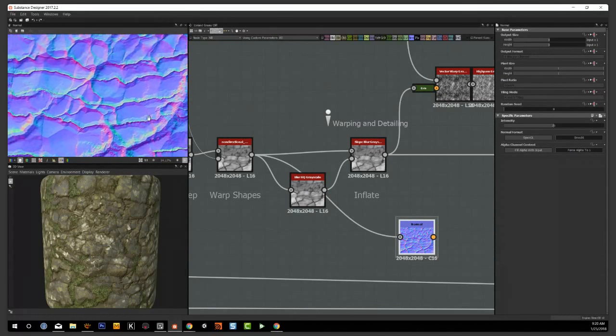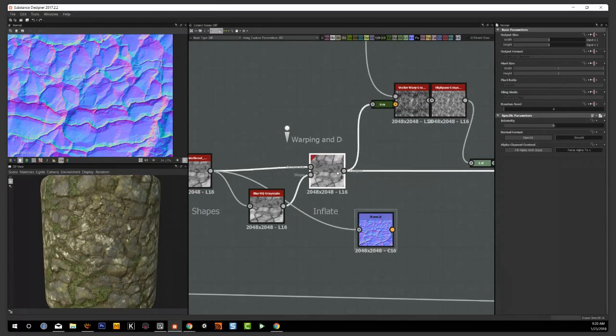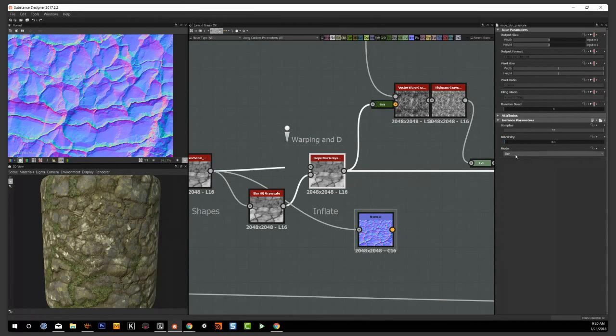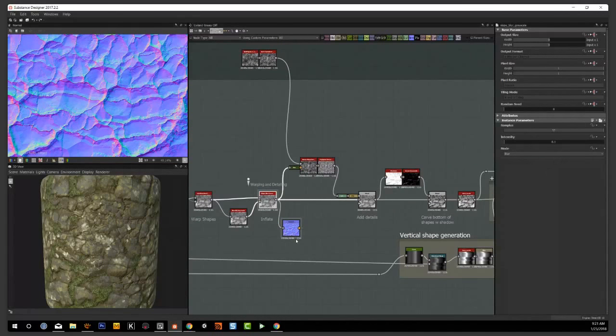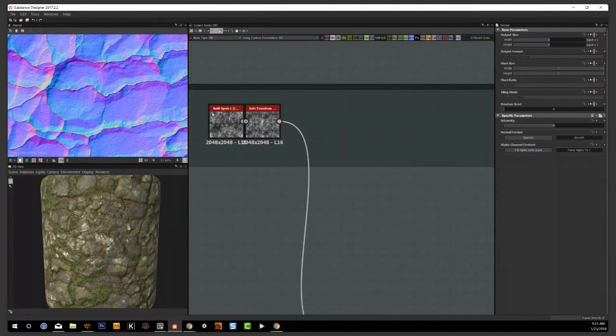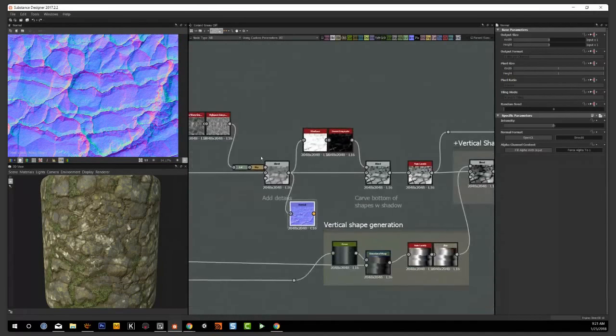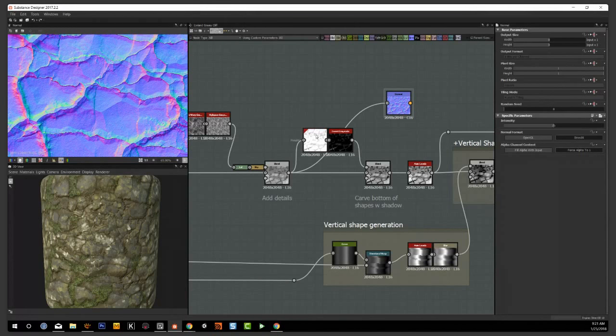What I didn't like about the shapes at this point is that they're kind of uniform — you see this thickness here is the same as it is sideways. I'm using the slow blur node here to inflate shapes. If you set this to a positive value and use blur, you can see what it does — it minimizes the uniformity of those shapes. I'm adding a few little details on top using black and white spots that I tile, to break up this uniformity even more. Then I'm using the shadow node.